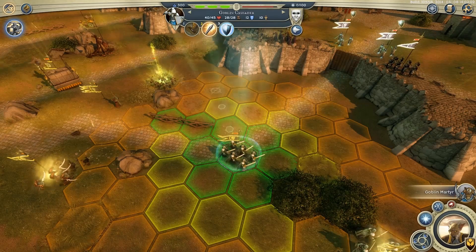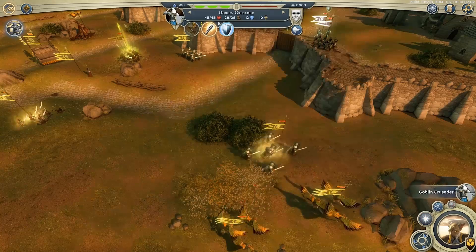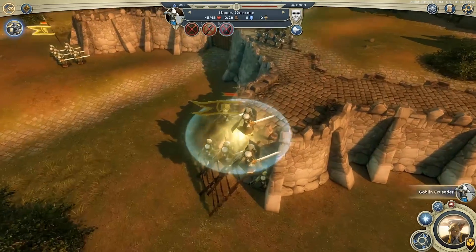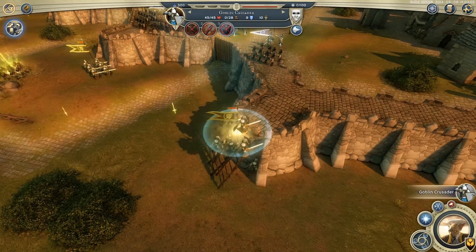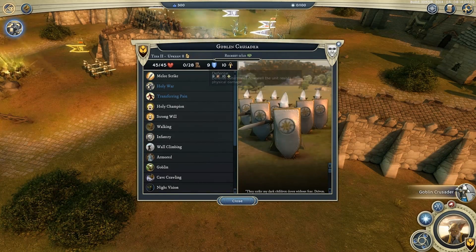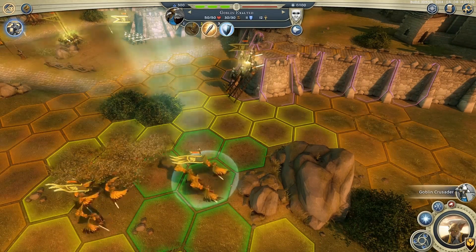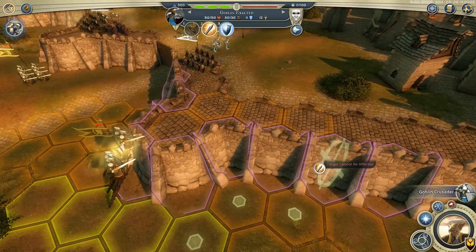These guys are going to run forwards and try and climb up onto those walls. Keep climbing onto their little ladders, ready for action. Unfortunately now, because they're stood on the walls, their defense has been reduced quite heavily, which is a bit of a problem — but that's the risk you take if you try and climb up onto the wall of an enemy-held castle.